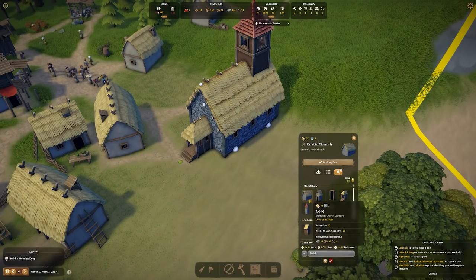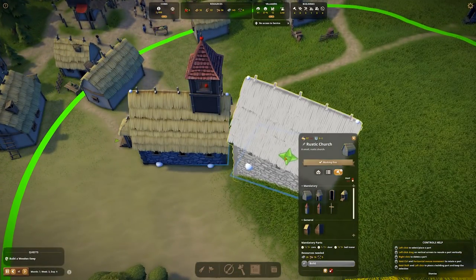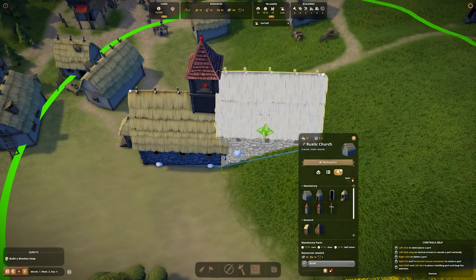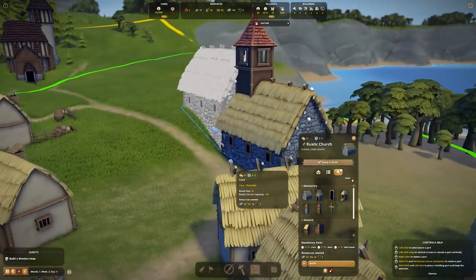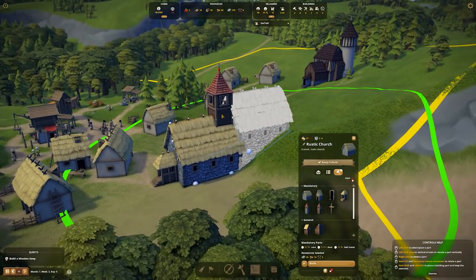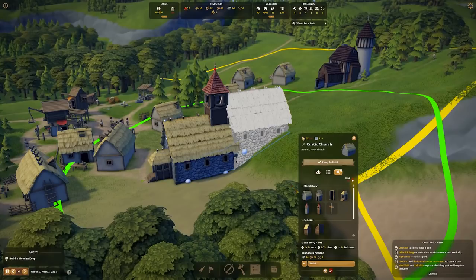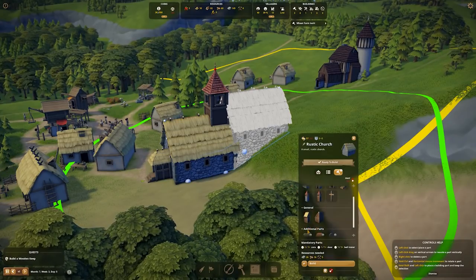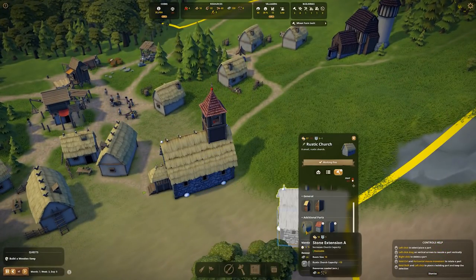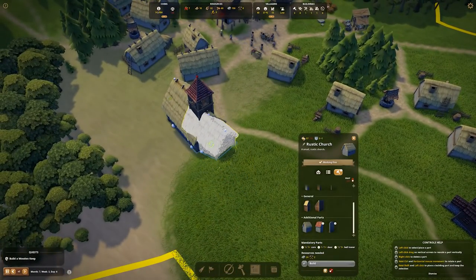We can edit the building and stick on a core at the back here. I do have some stone extensions - stone extension room size 10 increases the capacity by 10. That might be better actually.